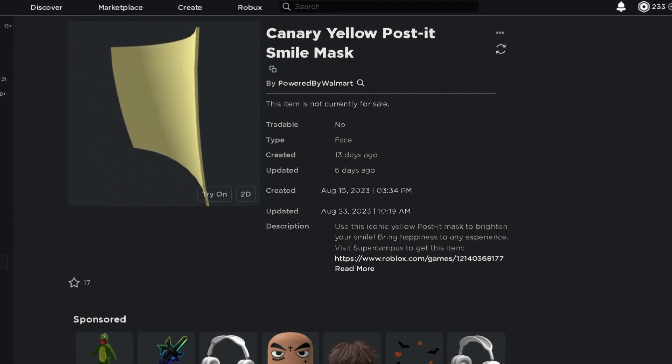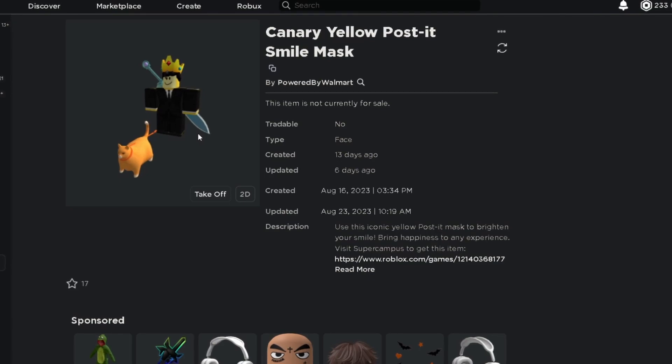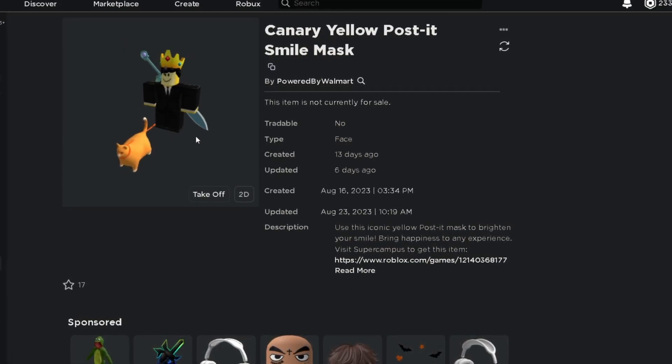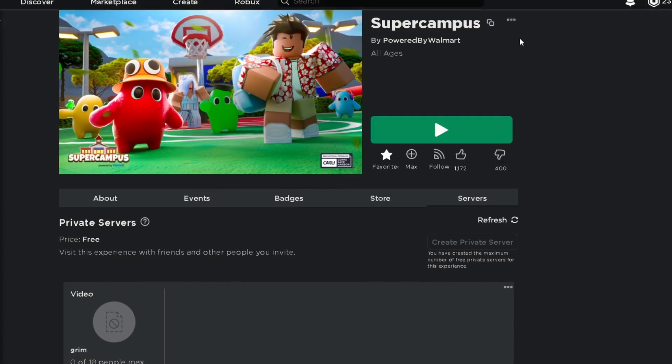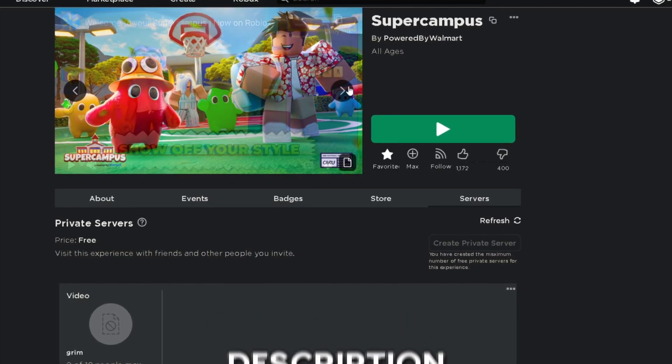Hey there, this is the item and this is what it looks like on my character. It's one of those post-it smile masks. Anyways, it's a limited DGC item with 15,000 stock. The game is Super Campus — it will be favorited on my account and linked down in the description.